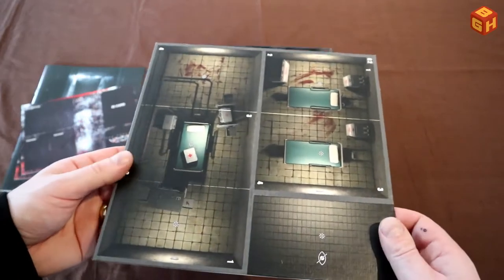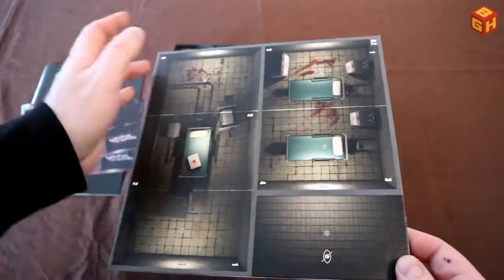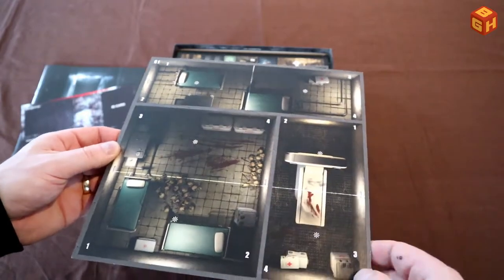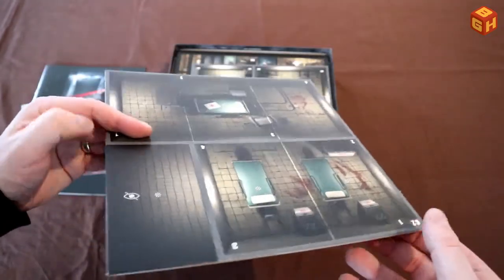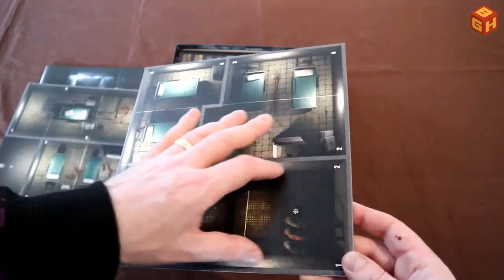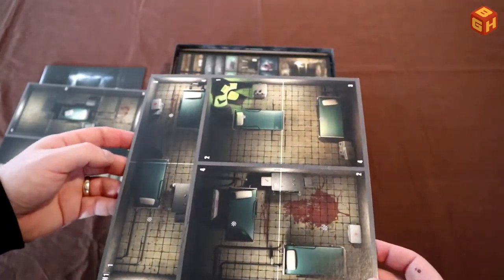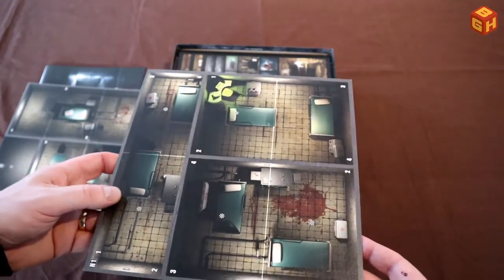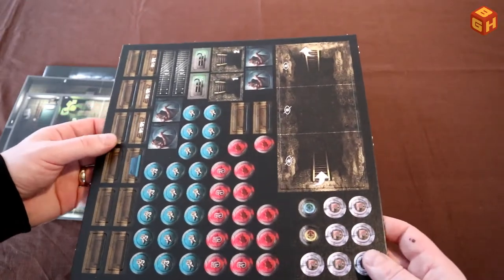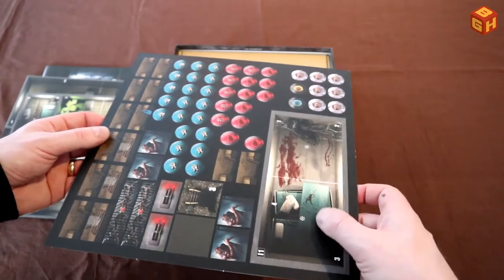The tiles are the same quality as the base game — decent, thick enough, nice finish, with clear artwork and icons. They're double-sided. One looks like it's set in a hospital with a CT scan, hospital beds, and plenty of bones — creepy stuff with all those vampires around. More rooms with hospital beds, a shaft with pipes, ventilation, and a room with a computer. You also get a tunnel tile, same as the base game, with a hospital corridor on the other side.